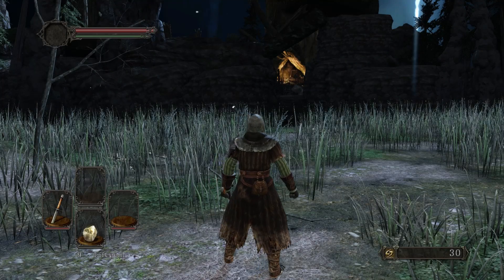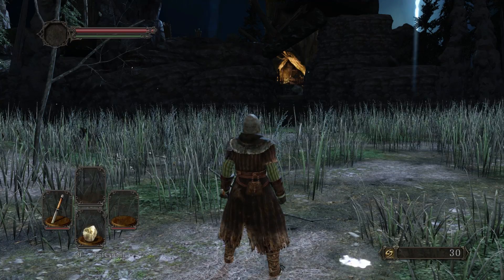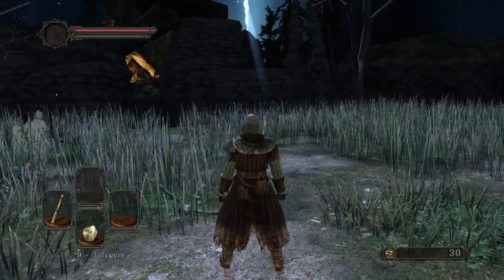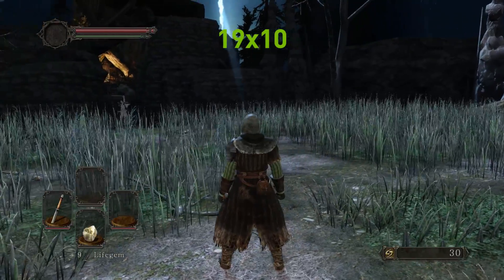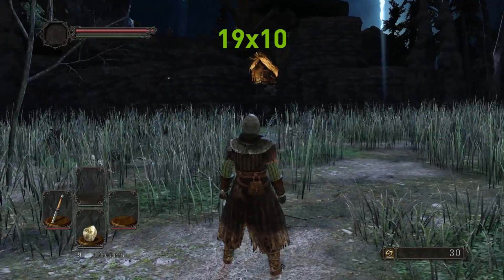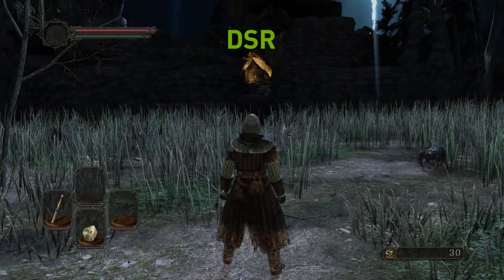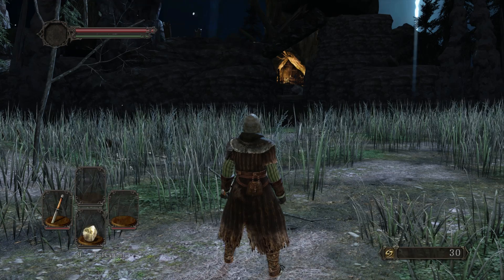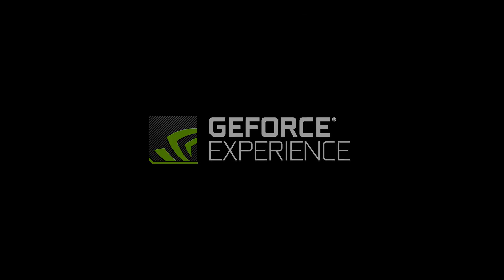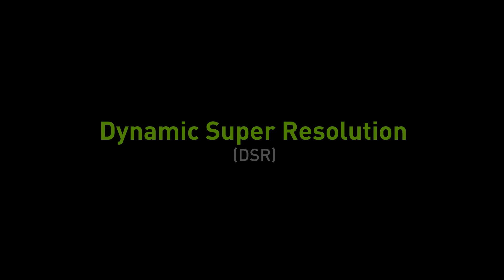This technology works really well with objects in motion as well. Let's take a look at this 1920x1080 image running without DSR. Notice the scintillation in the grass as textures pop in and out. In the second sample, you can see the image is much clearer and the objects look much more solid. This technology is enabled by GeForce Experience and it's available directly in NVIDIA's control panel.